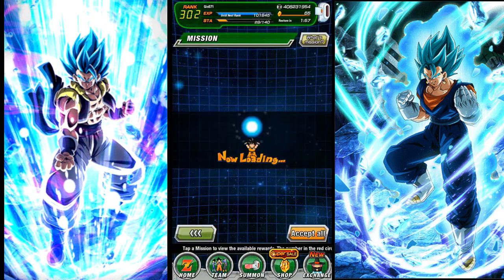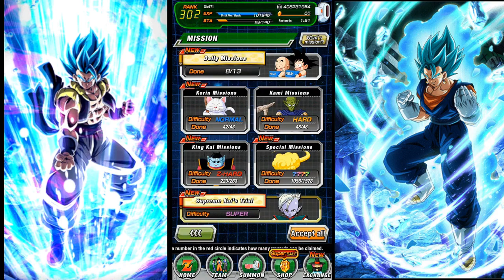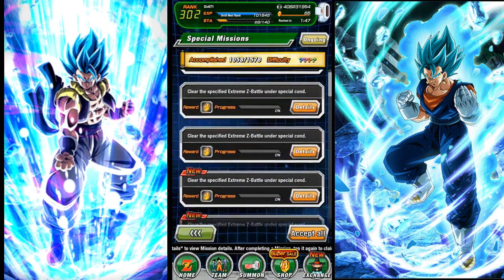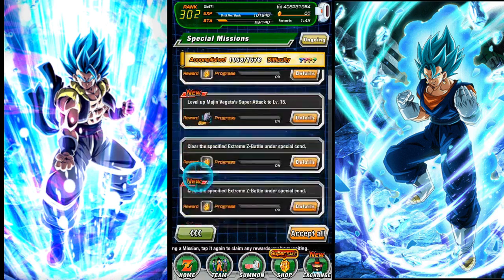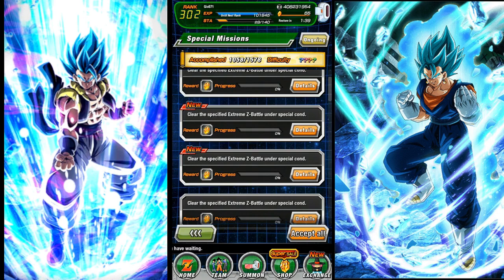You want to go back to the home screen and go to missions — missions are super, super important. If you go to special missions, this is where the majority of the stones are kept. You can see all these stones right here. This is more for late-game, advanced players when you start running out of missions to get stones from.